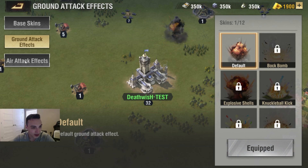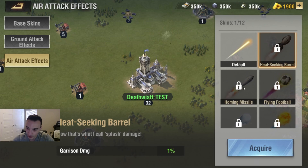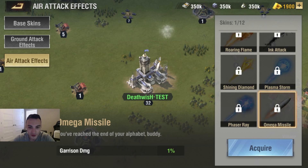Now let's take a look at air attack effects. Here we go — Omega Missile. That's the Omega Missile air attack effect. I think that's pretty freaking sweet. I'm actually really excited for some of these attack effects, whether I'm able to unlock them or not. I think they look pretty freaking cool.